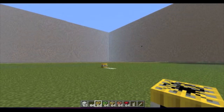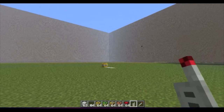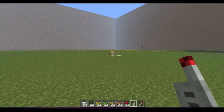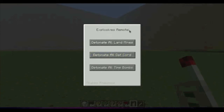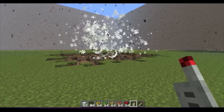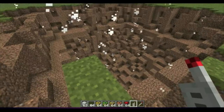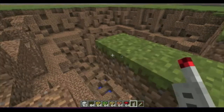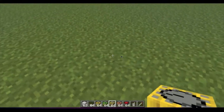This is at least three times as strong as TNT. We get our remote detonator — a great little object — it says 'Explosives Remote,' detonate all landmines, deck-calls, and time bombs. We want to detonate all deck-calls and it will blow that up and blow everything away. This thing definitely has some power.